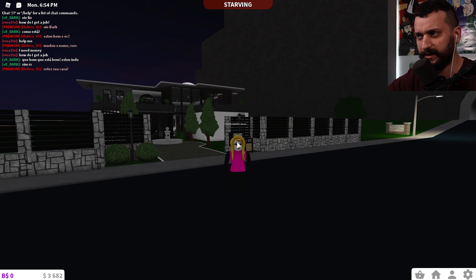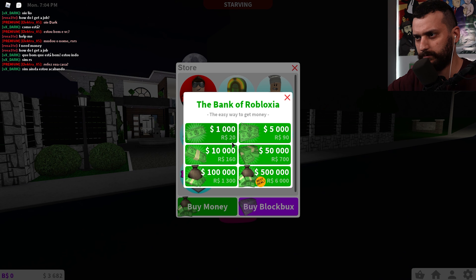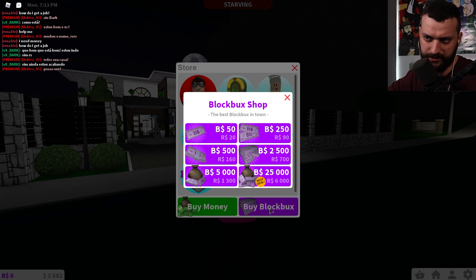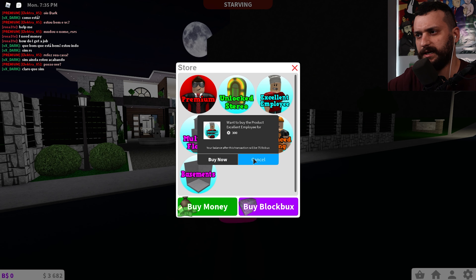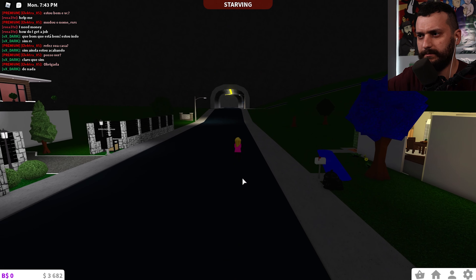So let's try to figure out how to get a job in Blocksberg. You can buy money — block bucks. There are two kinds of currency but I'm not sure which is which. There's something called 'excellent employee' but it costs 300 real Robux money, so I don't want to buy that.